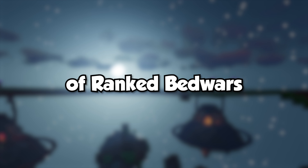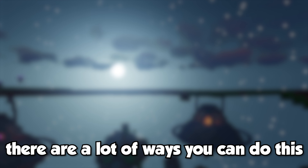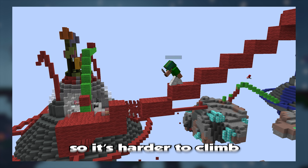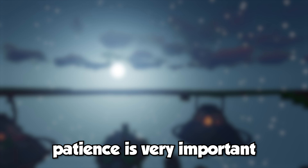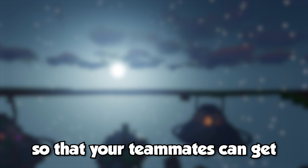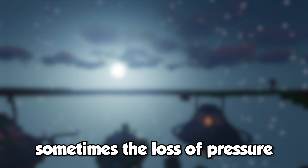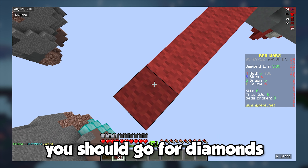One of the most important parts of Ranked Bedwars is understanding pressure. Holding pressure is when you stop your opponents from coming up their bridge. There are a lot of ways you can do this, like building a bridge over their bridge, threatening their beds so they have to stay back, or destroying their bridge so it's harder to climb. Because the point of holding is to stall for time, patience is very important. Try your best not to take too many fights — just because you can kill someone doesn't always mean you should. It's important to hold so that your teammates can get diamonds and emeralds. If you drop for the bed, sometimes the loss of pressure stops you from gaining a diamond advantage. If your teammates are holding, you should go for diamonds.